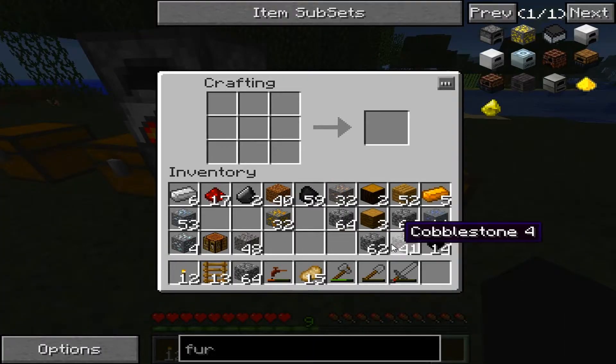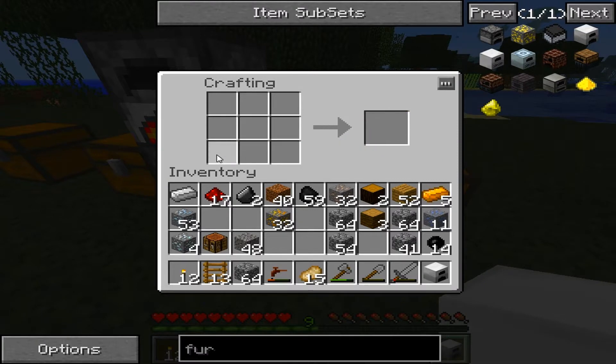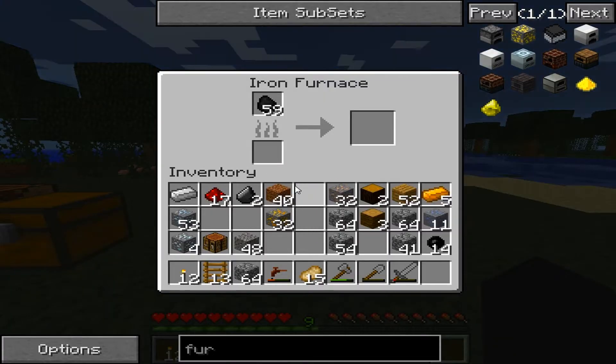That might be enough. Let's make a furnace like that, and then put iron around it like this — make some iron furnace. I think this powers adjacent blocks, so let's put it on top and give it some coal.